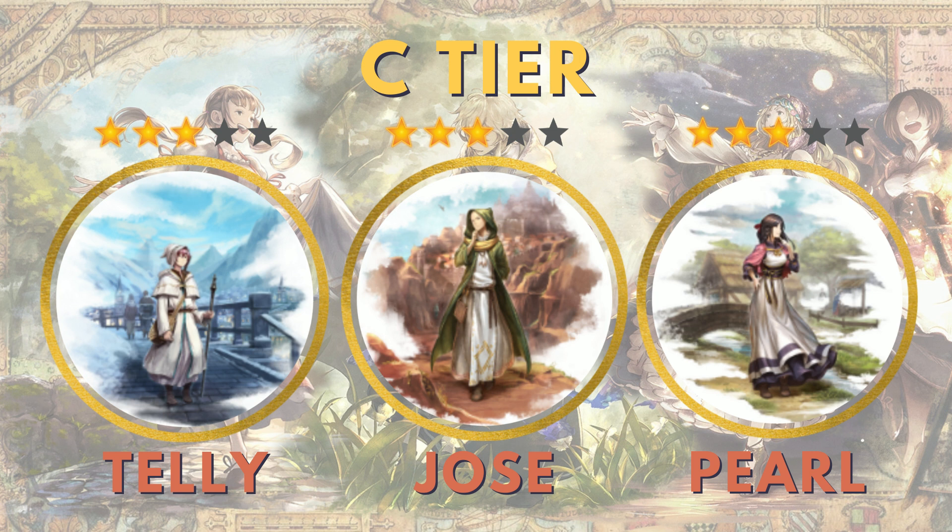These two also provide a little bit of healing — some single target healing there. If you're looking for fire AoE and staff AoE, Pearl has access to that. Jose has the ability to lower magic defense and raise magic up for your team. You can decide which ones you find useful beyond just leveling them to 45 to get their influence buffs.